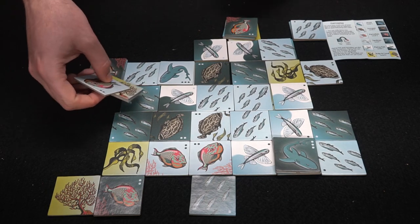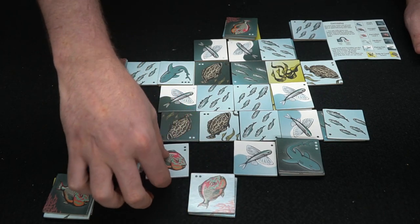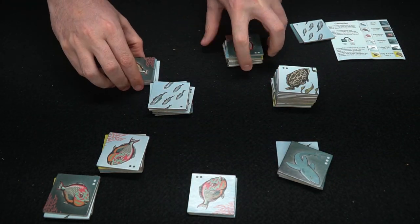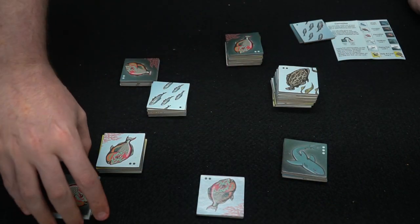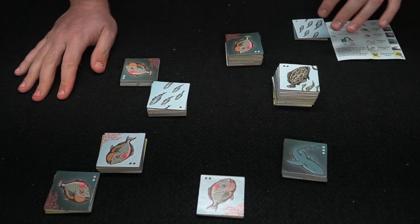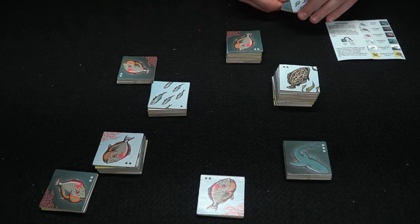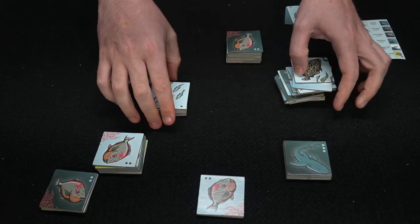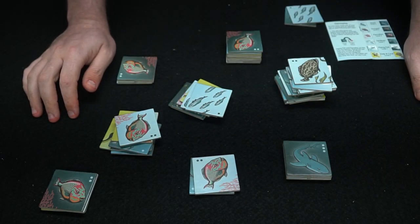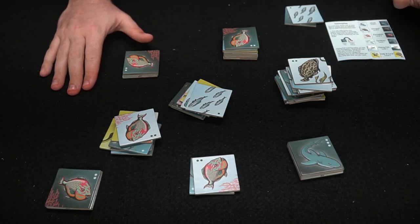Eventually at the end of the game, once no one can move anymore — no flying fish can move, no spaces are adjacent to each other — you score. These four stacks go to dark blue and these five go to light blue. You add them all up: light blue scores twenty-nine points in this example, then you add up dark blue's stacks and whoever has the most is the winner.